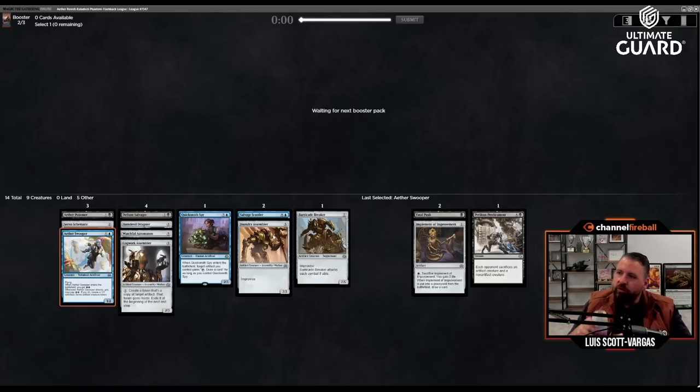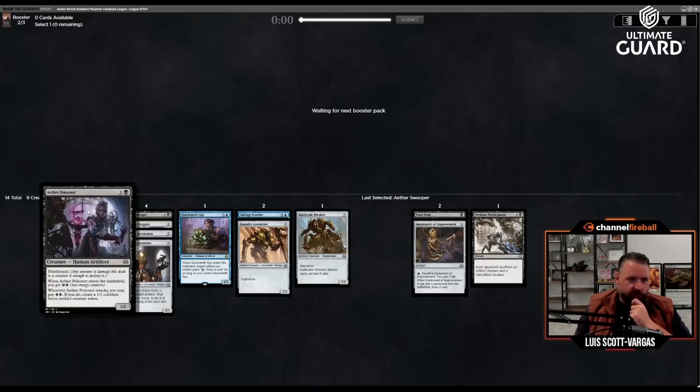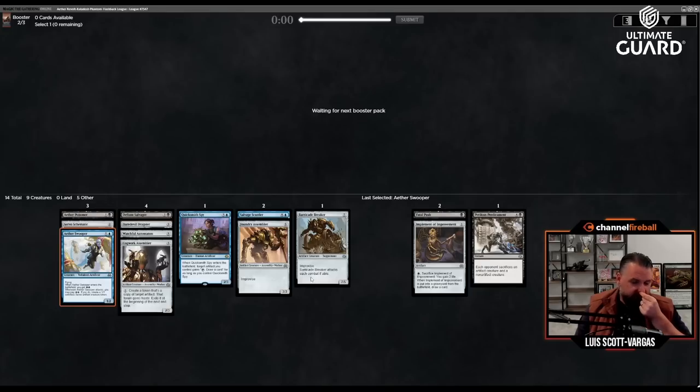Crack open a Spindrift — kind of room temperature, to be honest. In terms of removal, we have Fatal Push and Perilous Predicament. We also have a one-one deathtouch, so that's a pretty reasonable amount of stuff.